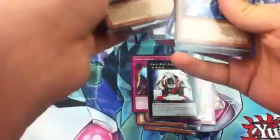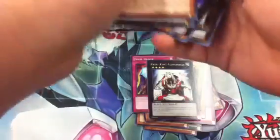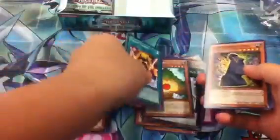So right now we're at: we got a Secret, two Ultras, and an Ulti. We're missing two Supers now, and hopefully that's it. Ooh, nice — Super Gear Armor. We're looking at a pretty good box.